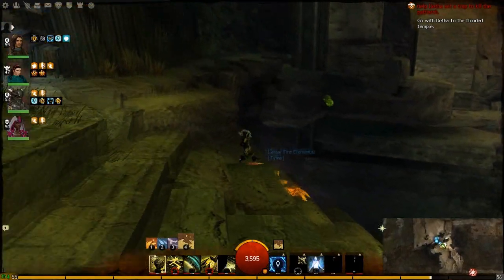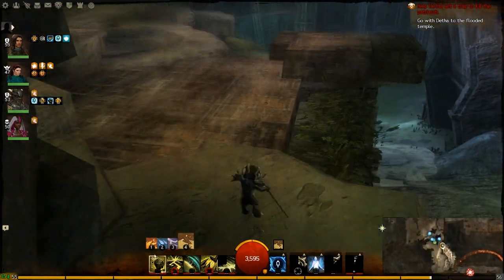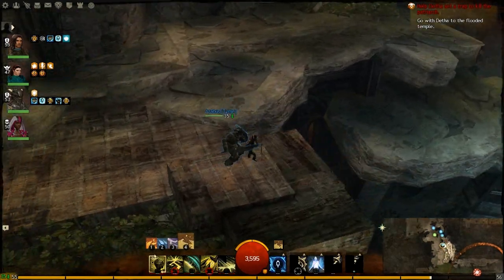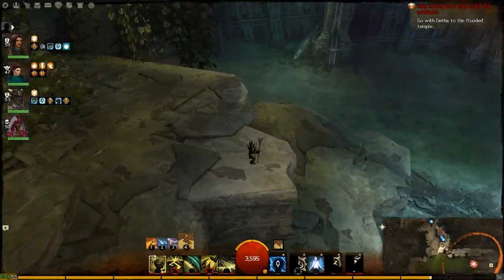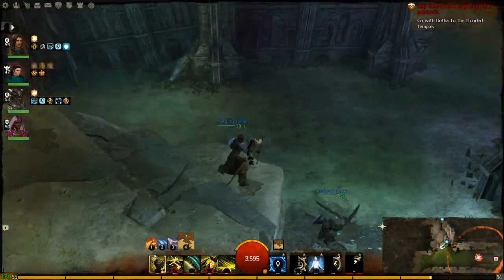Hello everybody and welcome to another Ascalon Catacombs Explorable Tutorial. This is the third and final path through the dungeon — the Ghost Eater Path.